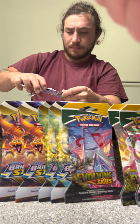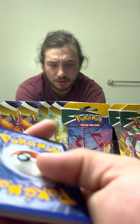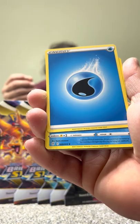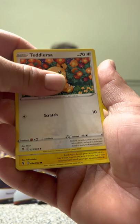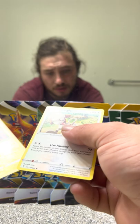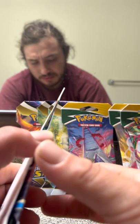Duraludon Evolving Skies pack. Code card. Cards: Water Energy, Golduck, Rubber Gloves, Copycat, Teddiursa, Meritt, Zora, Tentacool, Hoppip, Regidrago — followed behind a Smeargle. Non-Holo Rare. But that Regidrago is a Reverse Holo Rare. Put that to the side as a hit. Even though it's not really a hit, I'll take it.